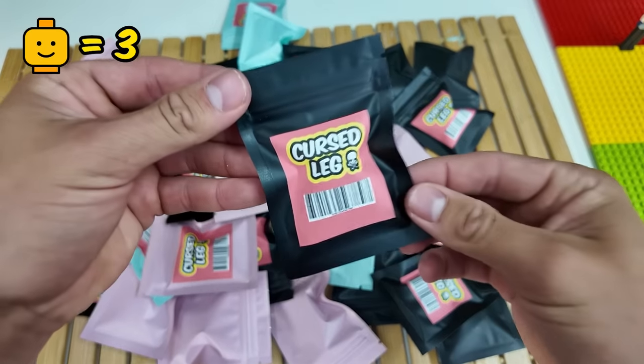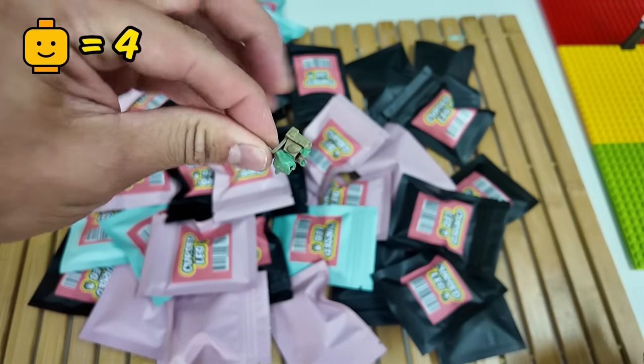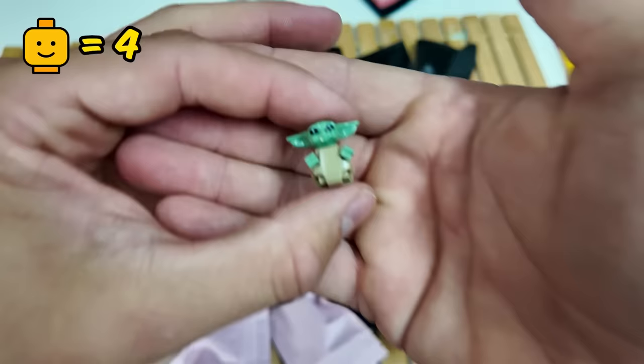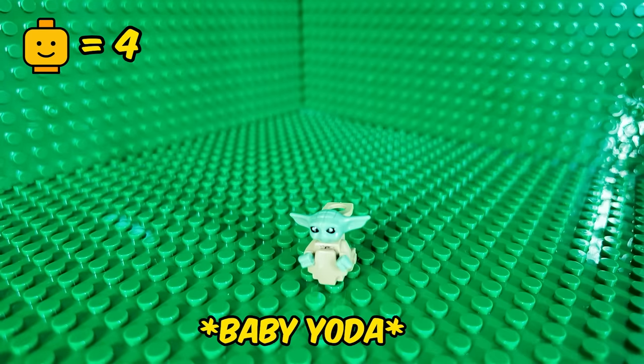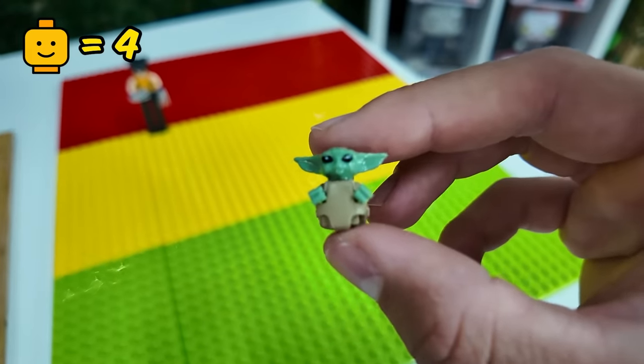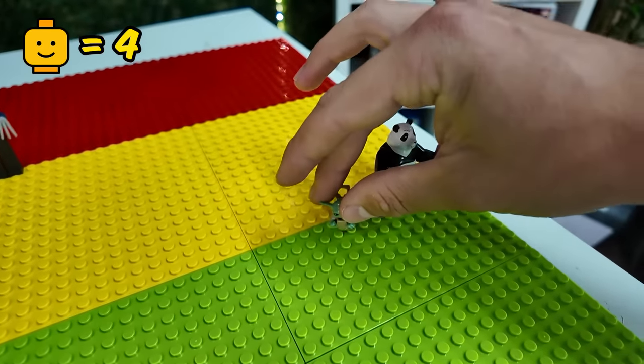Next up, let's open up this one here. What have we got? Wait, is that Baby Yoda? He's actually so cute. Why is Baby Yoda in a cursed Lego set? I don't think Baby Yoda is cursed at all, so I'm going to put him right next to our panda.